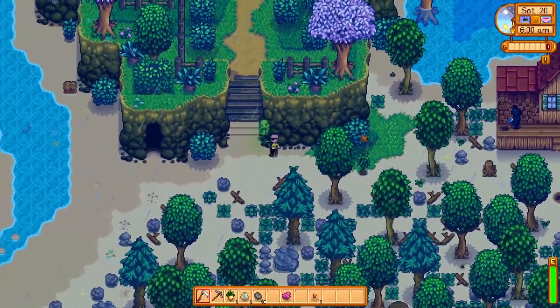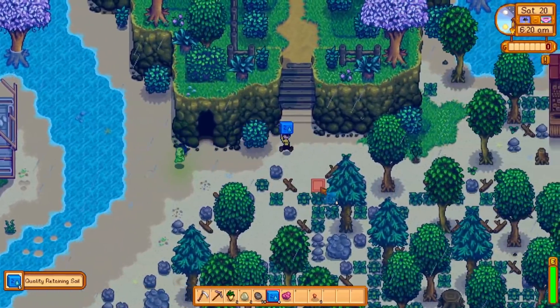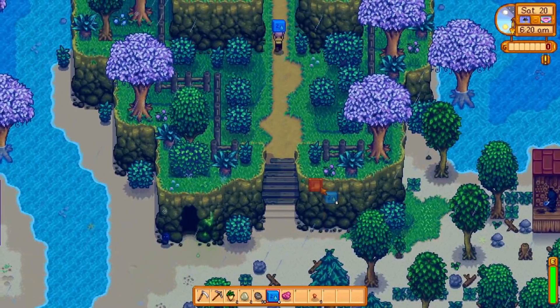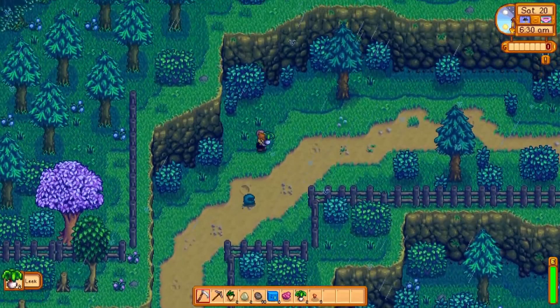Got a guy sniping at us from the doorway. Okay, we gotta risk that crate. Oh my god. Can I get some survival burgers or cherry bombs? That would actually be useful, but instead I get literally the most objectively useless thing in the game. Okay, if you use retaining soil, please don't speak to me.